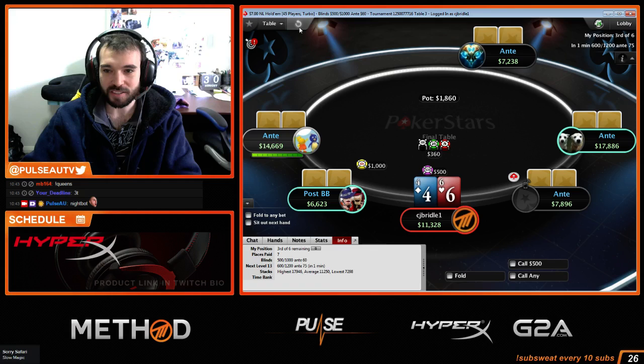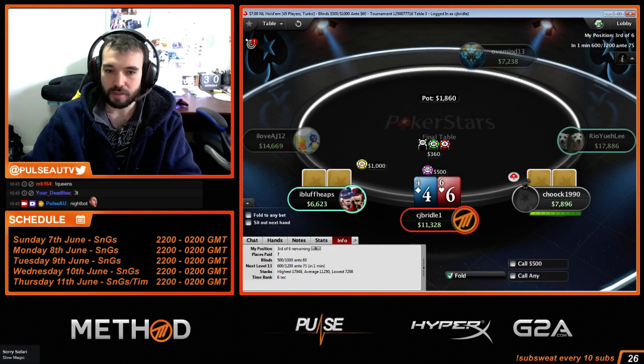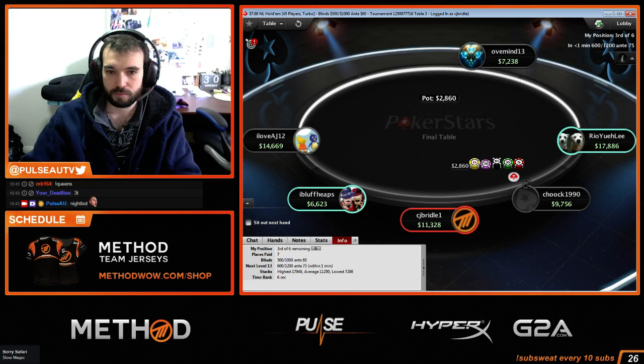We know this guy is a decent regular but his sizing needs work. I don't know why he's raising more than 2x. Not going to push 4-6 against another regular — just unprofitable. He's calling correctly. Against a tight player you can push any two cards, but not against a fellow regular.